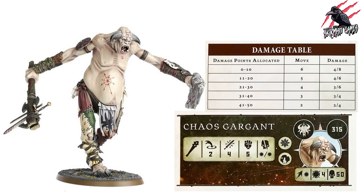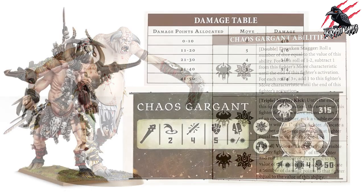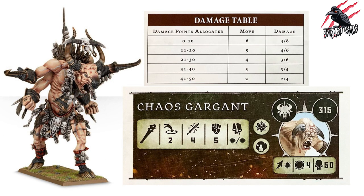Next is the Chaos Gargant at 315 points — weapon range 2, 4 attacks, strength 5, damage 4 to 8 down to 2 to 4, movement 6 down to 2, toughness 4, and 50 wounds. His abilities are exactly the same as the Ale Guzzler Gargant we saw from the Harbingers of Destruction, so we won't repeat those.